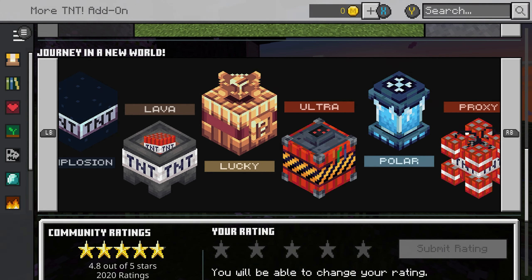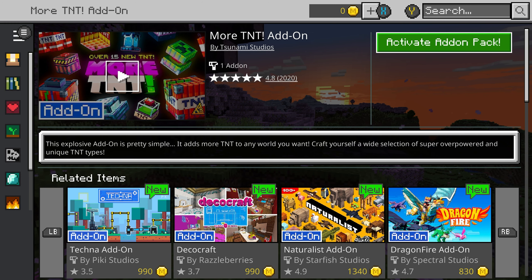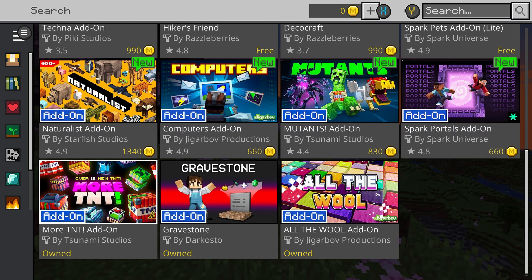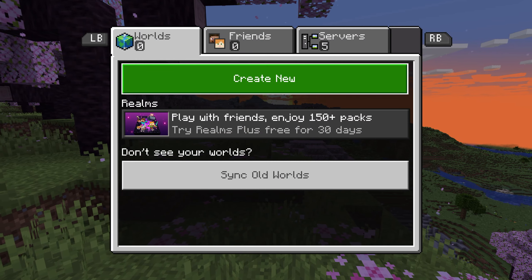Once you want to buy, you can easily just buy it and then make sure you download it too, because that was a thing I didn't understand — you buy and then download. Then you can activate it right from here. But we're just gonna start a new one — create a new world.